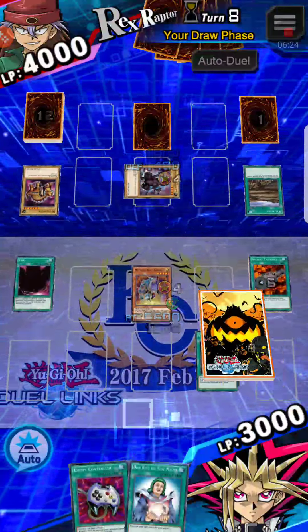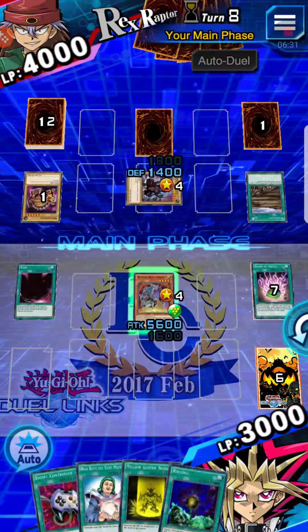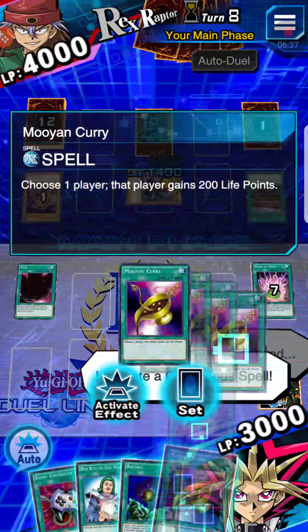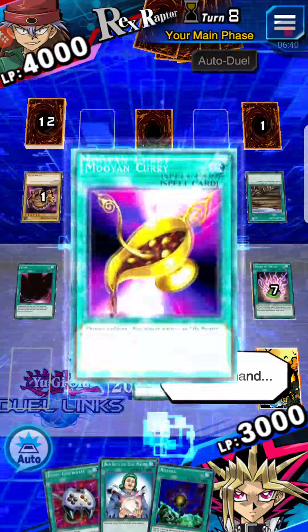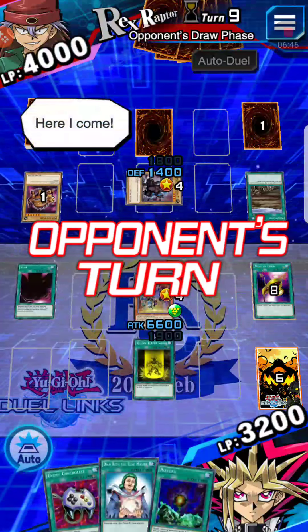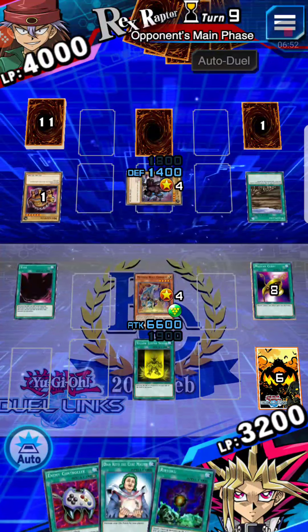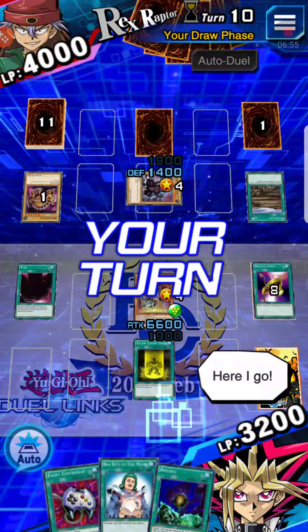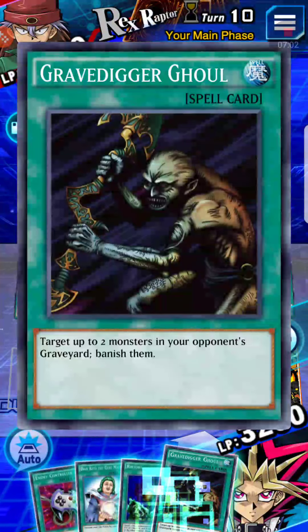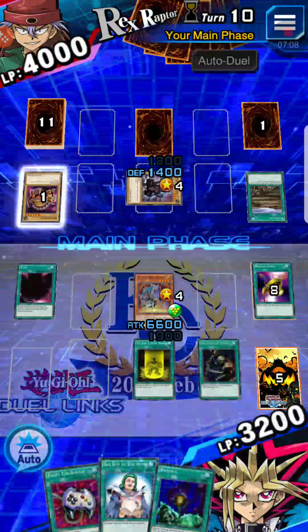He ends his turn. We have 9 cards left. Shard of Greed activates — it does. Probably going to activate Yellow Luster Shield. Make sure you save your Ryoku until the end because it just works out better. You get 500 from the Ryoku, and if you save it to the end, you get half their attack on top of it. But if you don't save it to the end, then you don't — because obviously it goes away after one turn. I'm just going to use this banishing card just to get the attack up.